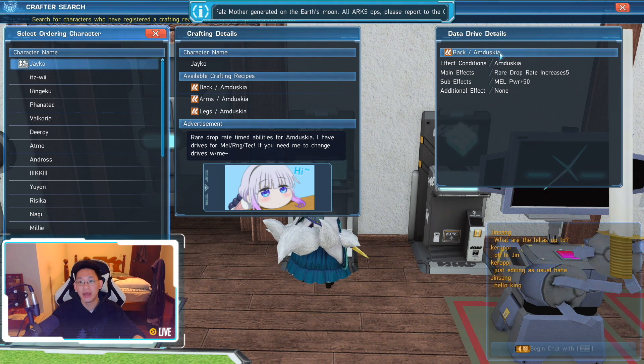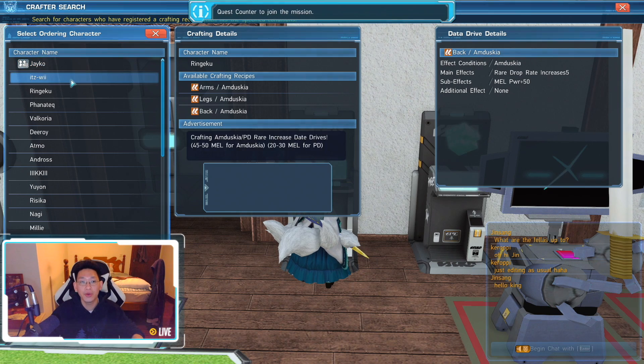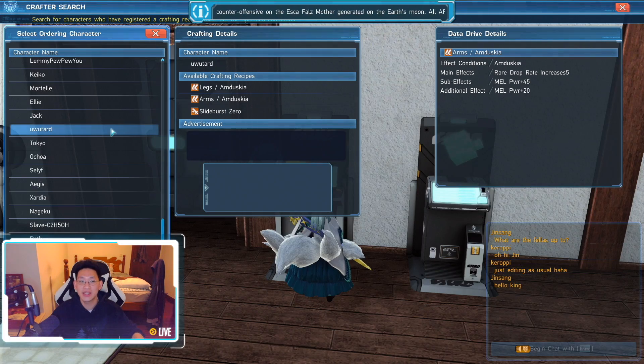Hovering shows Effective Conditions: Amduskia; Main Effects: Rare Drop Rate Increase; and Sub Effects: Melee Power Plus 50. This one is from Jayco, a guild member and good friend who does really hardcore crafting. For my arms piece, I want Uutard — their skill gives Rare Drop Rate Level 5, Melee Power Plus 45, with an additional effect of Melee Power Plus 20, for a total of 65 Melee Power.